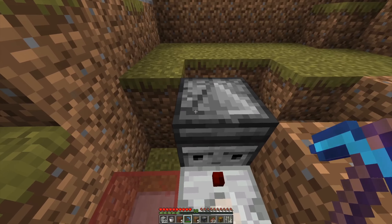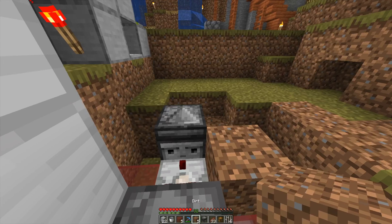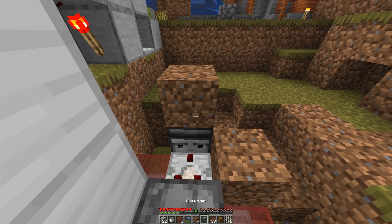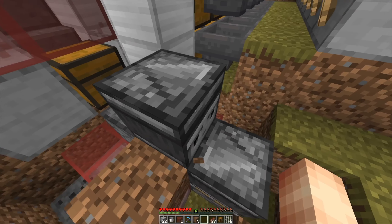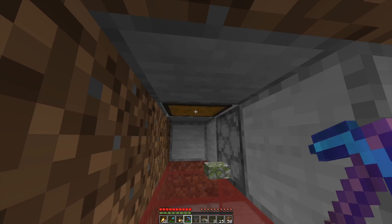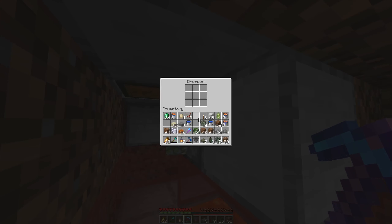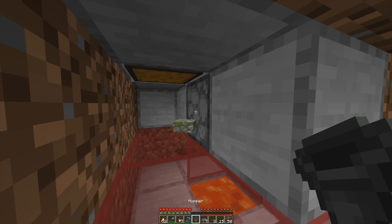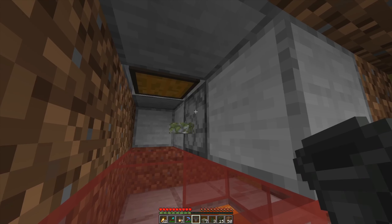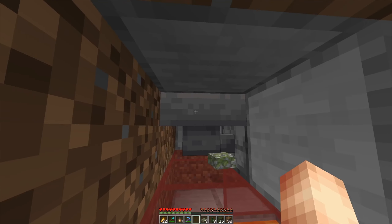We need the other observer facing the other direction, so I'll need to break this block temporarily. I'll break that block over there, place a dirt block here, and place our observer like so. As you can see, the arrows here are facing towards different directions. Don't forget this chest — that's your input to the disposal system. If you want things to be more elegant, just place a hopper running from the chest to the dropper like so.